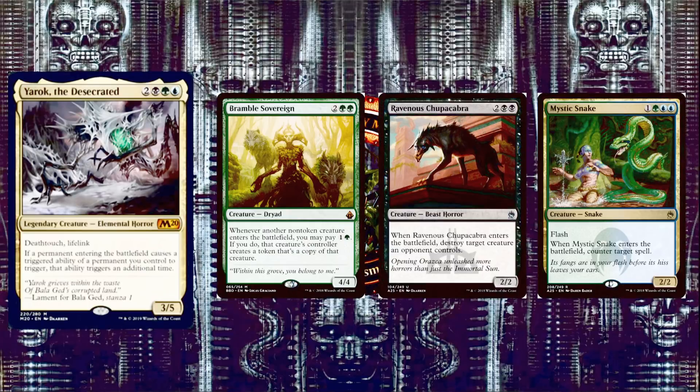Next we have Bramble Sovereign, 2 and 2 green for a 4/4 Dryad. Whenever another non-token creature you control enters the battlefield, you may pay 1 and a green — if you do, that creature's controller creates a token copy of it. With Yarok out, you can pay up to 4 mana and make 2 copies. Just imagine casting Ravenous Chupacabra — a 2/2 that destroys target creature — with Yarok doubling it and Bramble Sovereign making 2 more copies: that's 6 creatures destroyed total. That's how powerful Bramble Sovereign is in this deck.